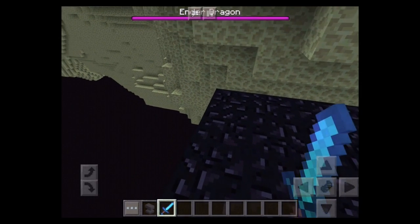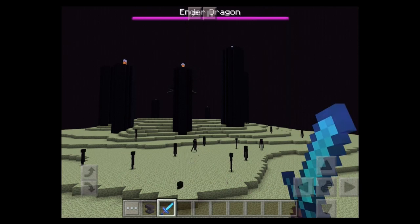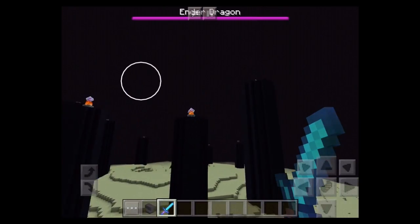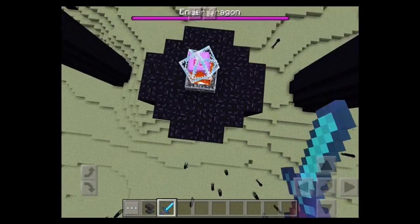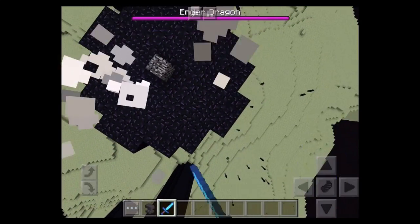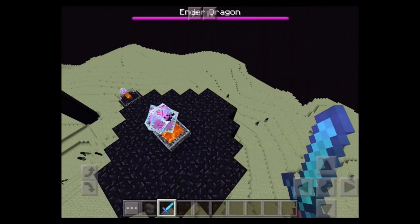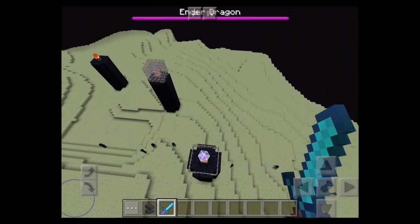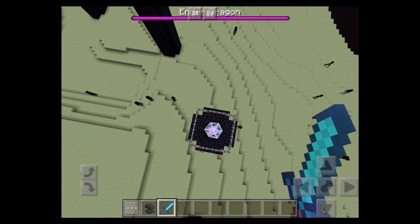Now it's time to fly up here and kill the Ender Dragon! If you don't know how — the first thing you've got to do is climb up these towers and blow up the crystals, the regeneration crystals, so he cannot regenerate. And if you hit one that he is currently using, you get hurt — because it's literally like you're destroying someone's power source in a hospital.